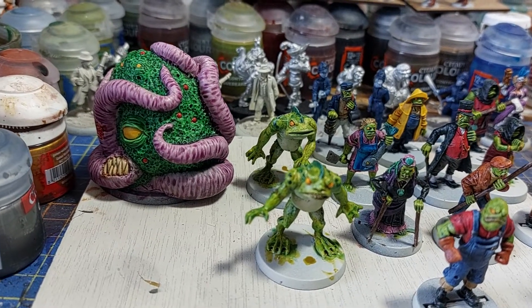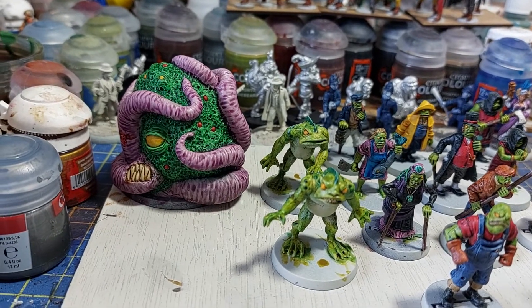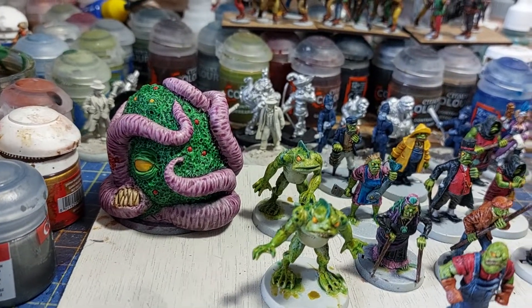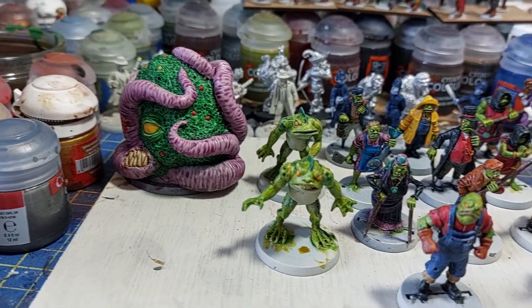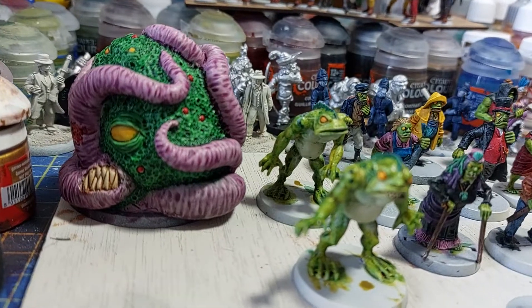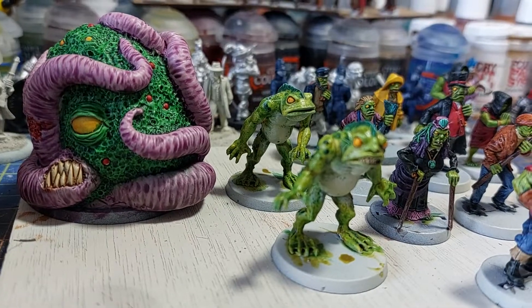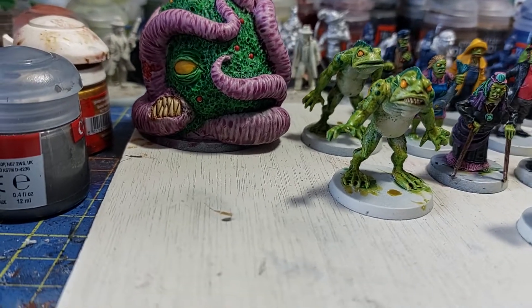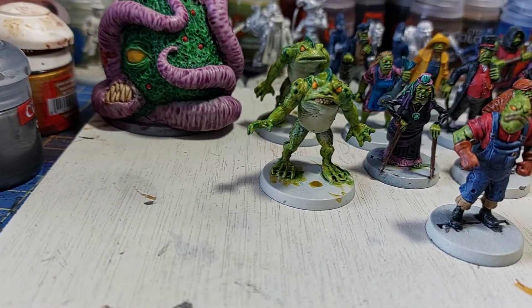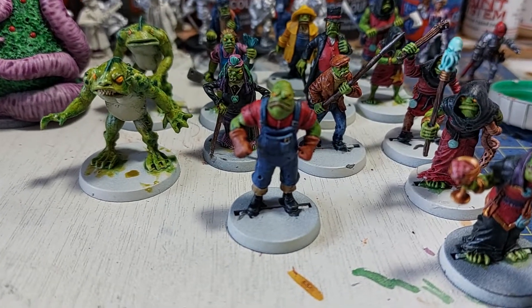Then we have some Deep Ones — these are basically pure-bred fish people with a very froggy look to them. These are a mixture of contrast paints and normal paints. Again, fun to paint and quite characterful.